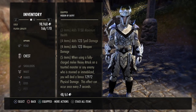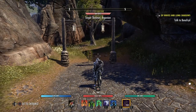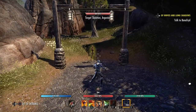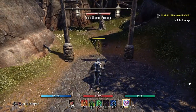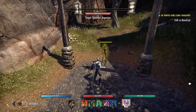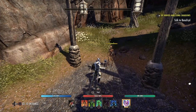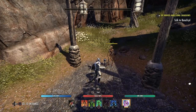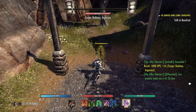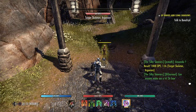I've got a test dummy right here behind me, so I'm going to show you what the animation looks like for the ability. It looks the same whether you taunt the enemy or CC them. This target skeleton can't be CC'd, so I'm going to taunt it and then heavy attack it so you can see what it looks like.